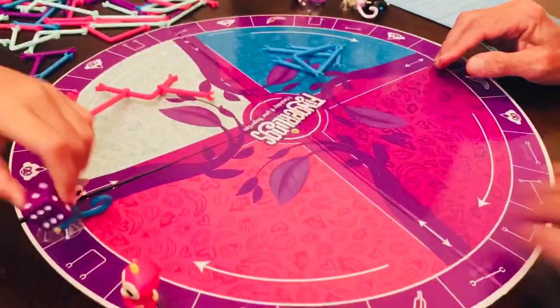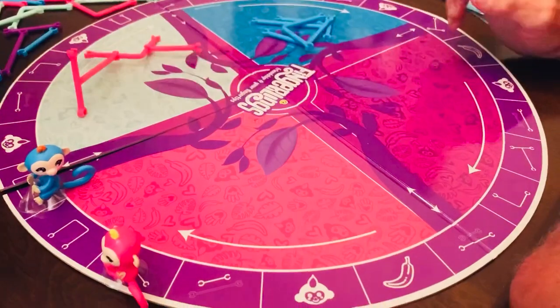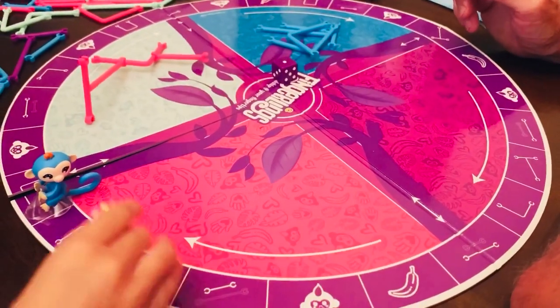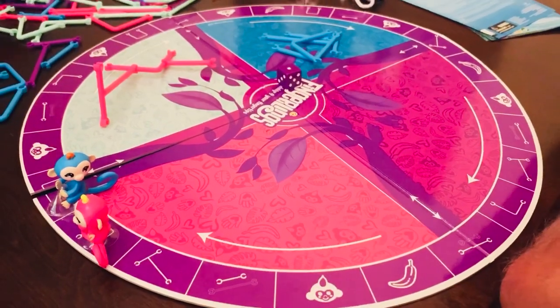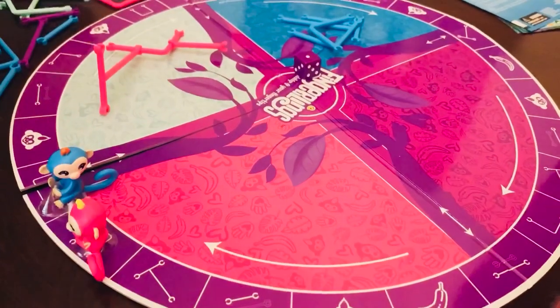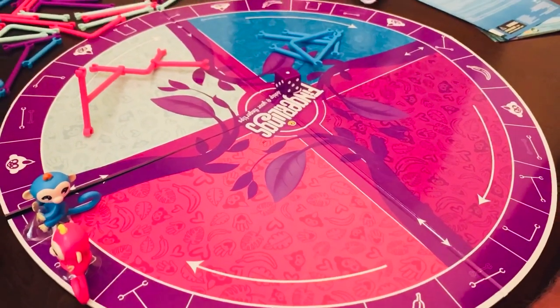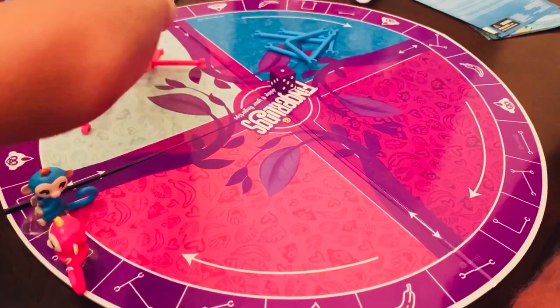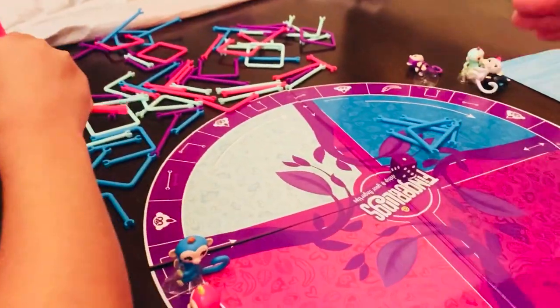Okay, here we go. You roll your dice. One — which one do you get? It looks like a U, right? The one that I got wrong. What's the one that looks like a U? Yeah, perfect. Good job. So not only are you counting, but you're learning letters too.